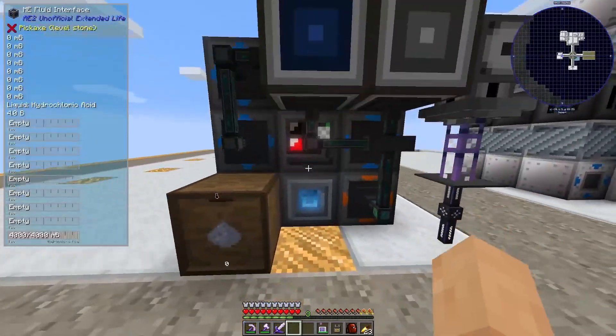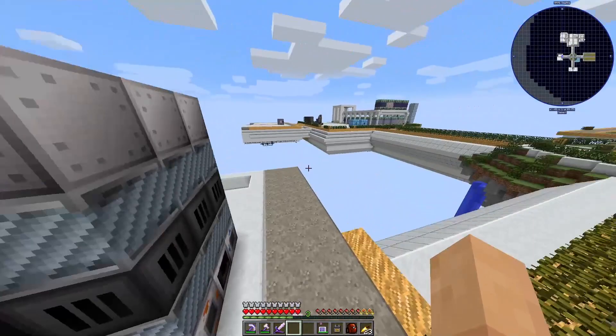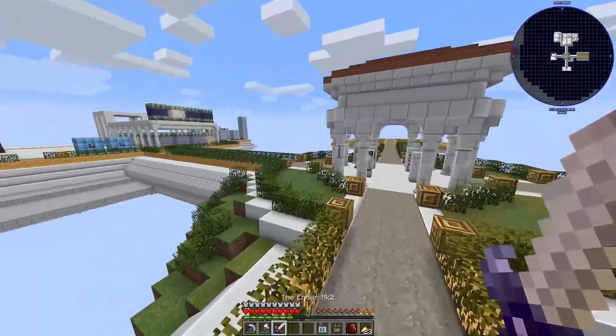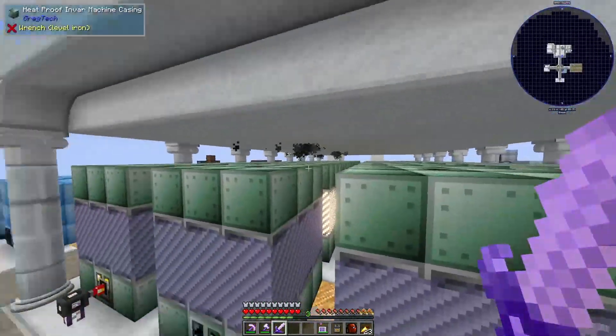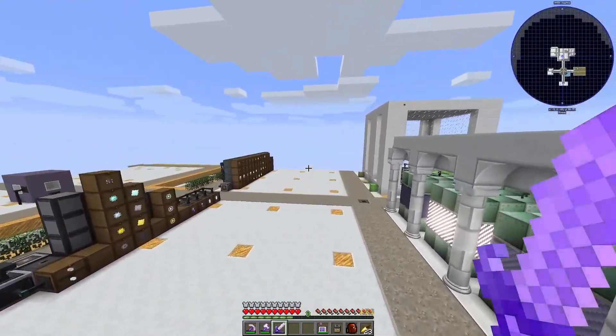Anyways make sure you slap that like button, make sure you say hello, all those fun things. I figured out what I can use the alloy blast furnace for — we'll get there, don't worry. But I think that's where it leaves us for now — all my energy buffers have kicked in because I've used a whole bunch of stuff, and we'll catch you next time. Bye bye for now.